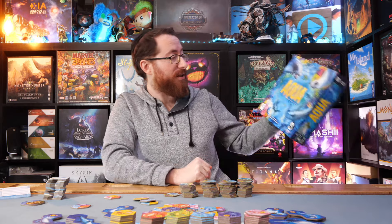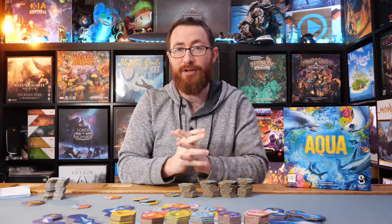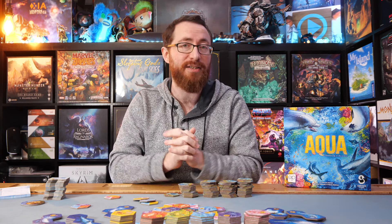And that is basically Aqua — which actually has a different full title: Aqua Biodiversity in the Oceans. With that, let's go ahead and go to the review, starting off with ease of play. The rulebook is pretty straightforward and pretty quick overall. Game time comes in at around 30 to 40 minutes; maybe if you're going a little slower it might be in the 45 minute plus range, but you can usually knock this out in about 30 minutes.